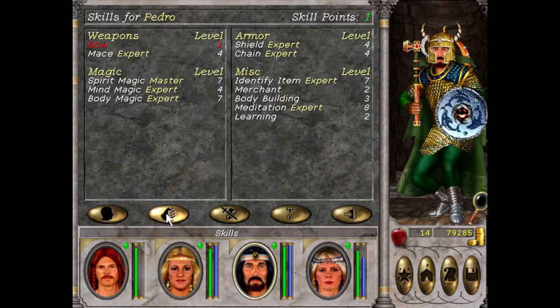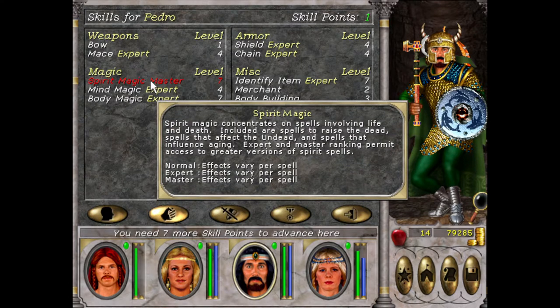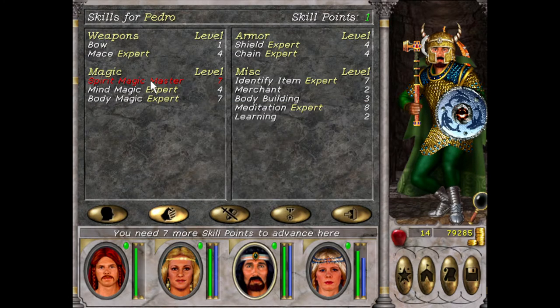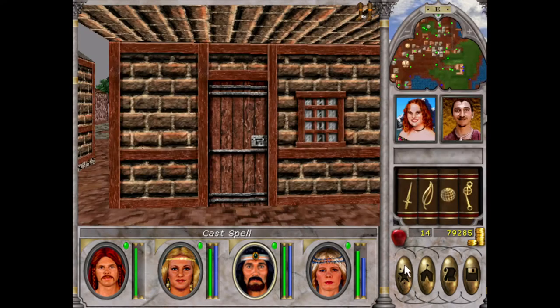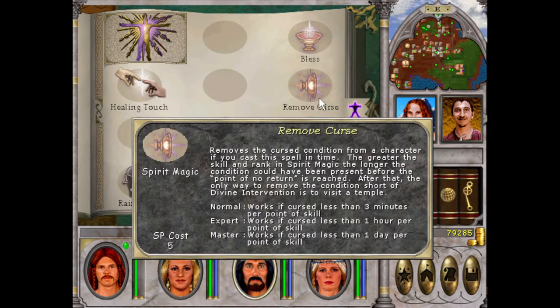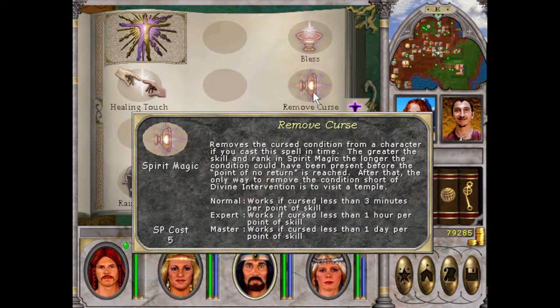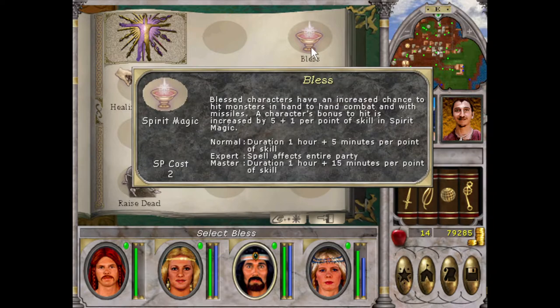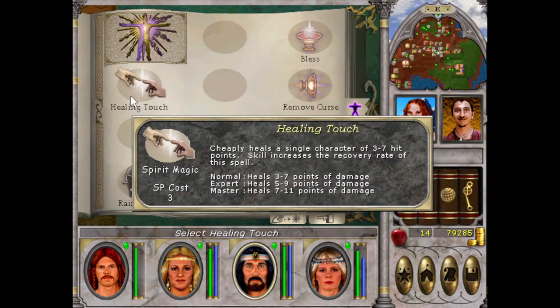Also, I got Master Spirit. I was going through the houses in Castle Iron Fist where I left off last video, and it costs $0 to get Master — so you know what that means. We get Master Heroism, so more duration on it. Remove Curses at 1 day per point of skill, so 7 days. Bless as well. Healing Touch would be good too.